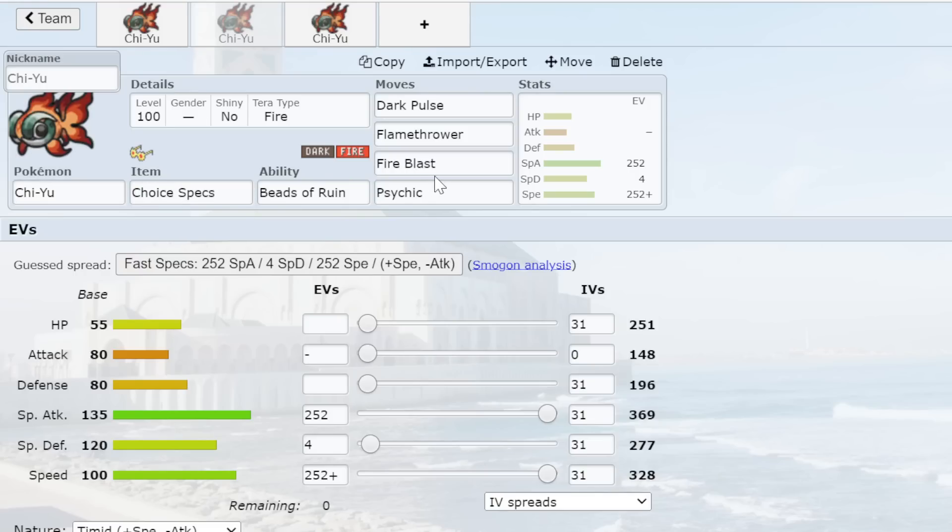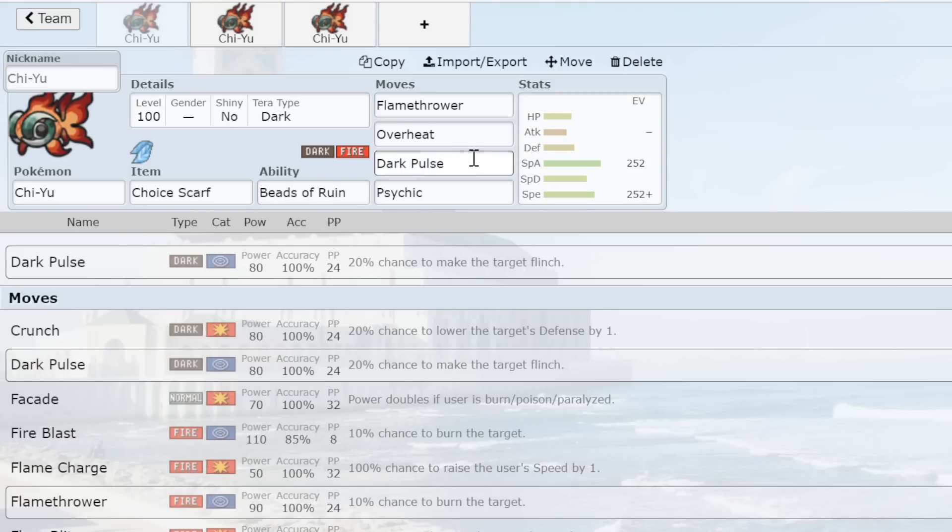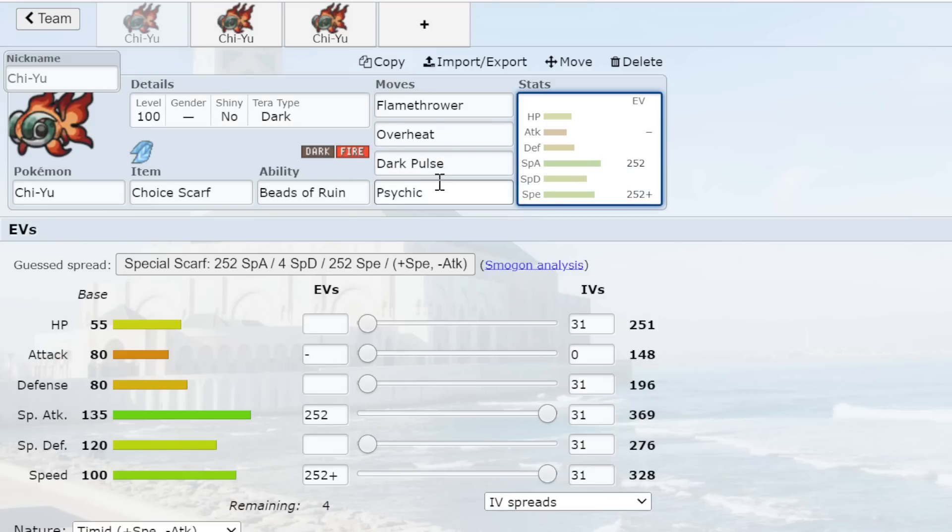Dark Pulse OHKOs Dondozo and the next best SpDef mon, Clodsire, gets blown up by Flamethrower. Stall will never beat Chi-Yu on Specs — that's 100% certain. I like Tera Dark on Scarf Chi-Yu because it makes Dark Pulse easier to spam and Dark Pulse has a 20% flinch chance. That move always hacks its way through with flinches. With Tera Dark your Dark Pulse becomes super strong, and it's just too powerful. That's my favorite way to go — Choice Scarf above everything else.